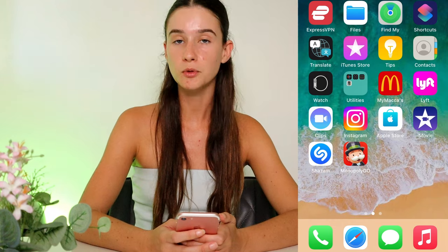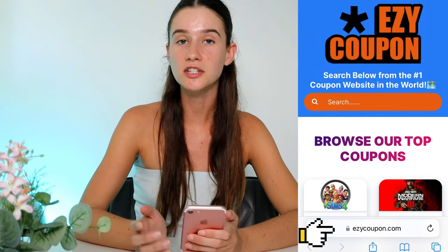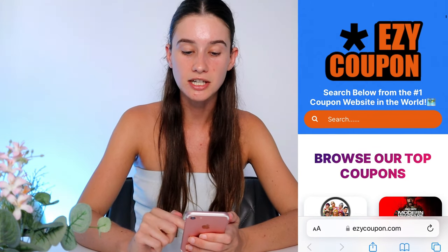All we're going to need is just our mobile device, which makes getting access to our Sims 4 game code really easy. So basically, that's what we're going to be getting — a Sims 4 game code which gives us access to all the DLCs for free. You're just gonna need your phone. I'm gonna set up a screen recorder to make it simple for all of you guys following along at home. So what we're gonna do is go to our favorite search engine, whether that's Safari or Google, and type in the website URL: E-Z-Y-C-O-U-P-O-N dot com, and hit go.